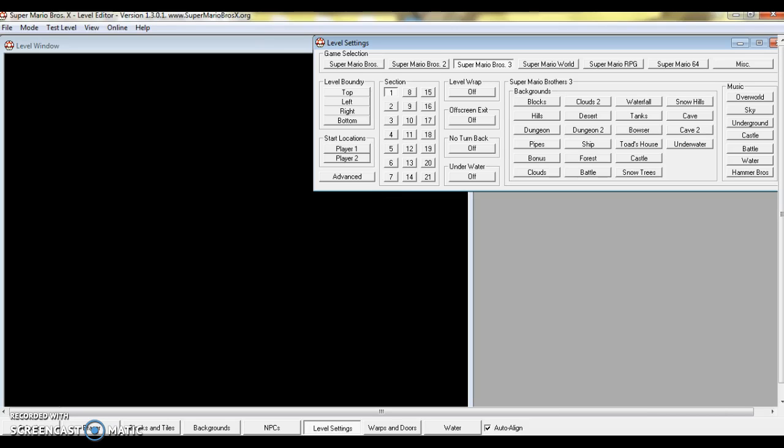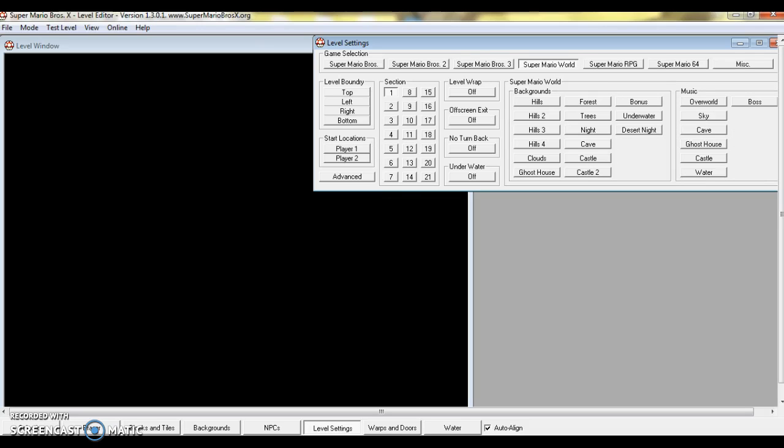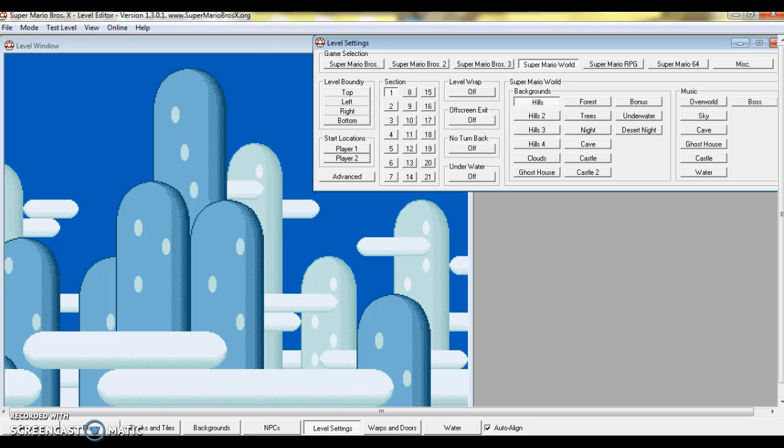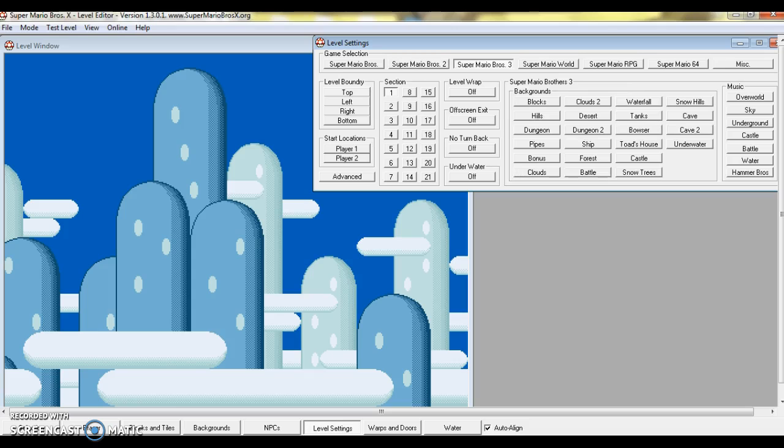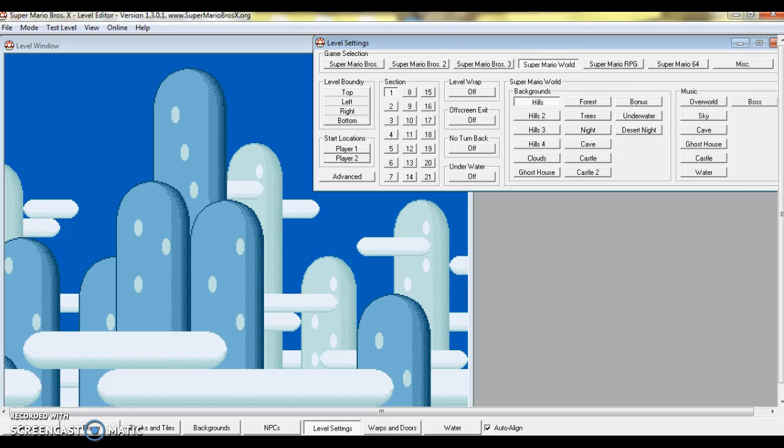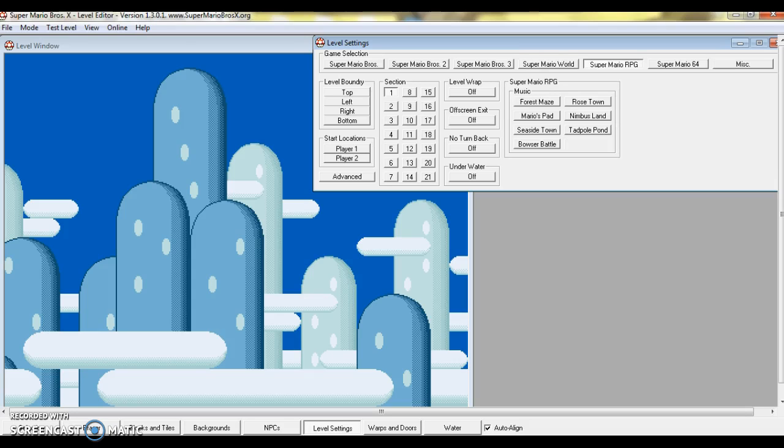So first of all you want to do your background. I'll do the Hell background from Super Mario World. And then you can choose the mood music — I almost said music — I mean music, right here. There's a ton of music actually.